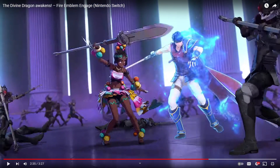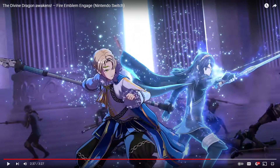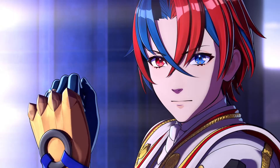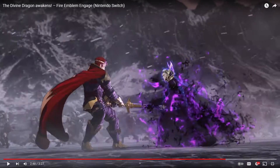We see the princess from Soam fighting with Ike — they look pretty great, just fighting. See a bit of Ike there. And then Alfred fighting with Lucina. Clearly you're going to get these rings after fighting people with a corrupted version of them — then they'll join your side. Alear and Marth just running together.